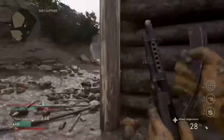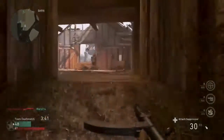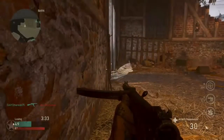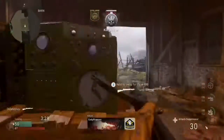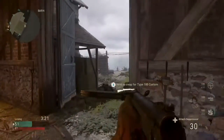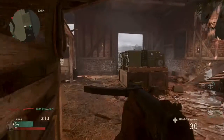The other thing I'm really grieving on is hit detection. It seems like I'll hit some guys, especially with subs, anywhere from four to five times, hit guys in the head two to three times and still not get a kill. I'm not sure if that's a hit box issue or hit detection, but then in kill cams I'll literally get shot one to two times and die.